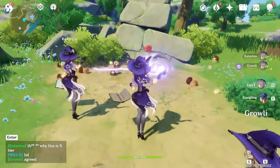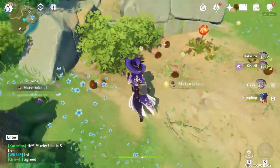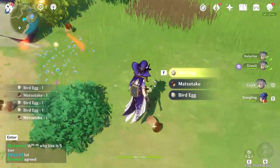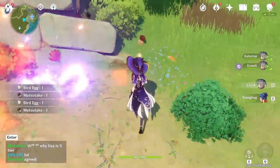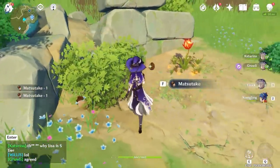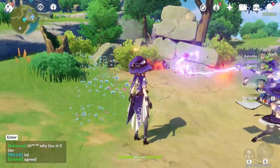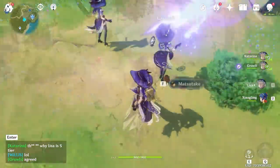Come over here and there'll be a fire plant. All you do is left-click the fire plant with Lisa and it will drop mushrooms — loads of mushrooms. It will also drop bird eggs. If you cook a lot you'll know that the Matsusake mushrooms are a bit annoying to get from bushes normally, so this is just a super quick way to do it. I'm not actually sure of the developers' stance on stuff like this.